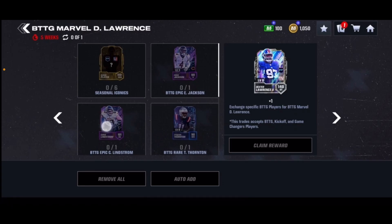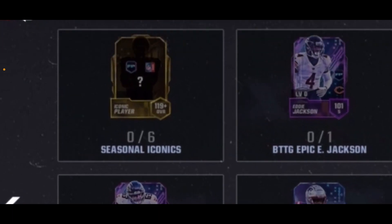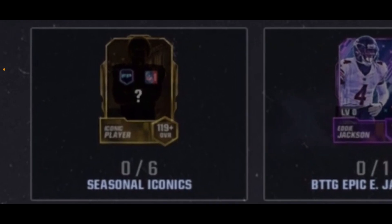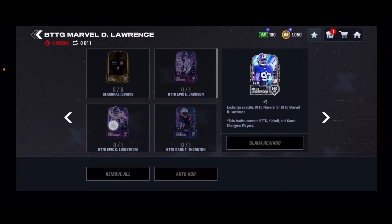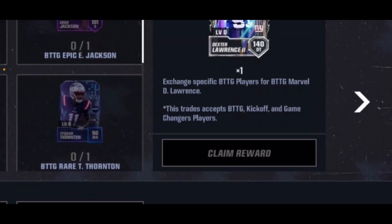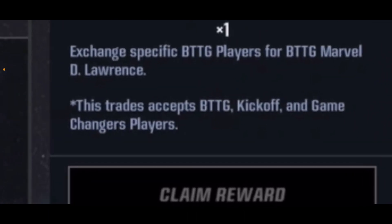So on the reveal stream today, Nick Messina, our community manager, showed us all the sets and the steam peaks for the field pass. Then he specifically went to the Marvel one — the 140 overall Dexter Lawrence one. This one takes iconic players from all promos within the field pass, so it will be field pass iconics, kickoff, and a secret promo. They even went out of their way to make a question mark. But if you look at the very right side here, this trade accepts back to the gridiron, kickoff, and game changers players.